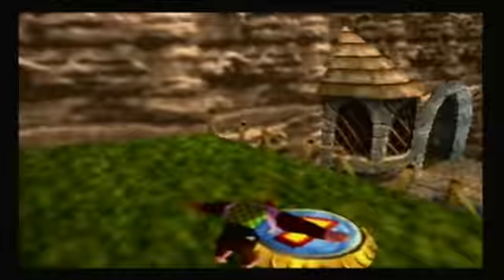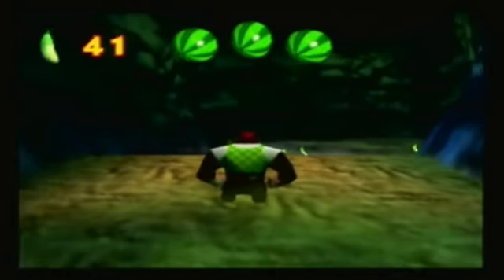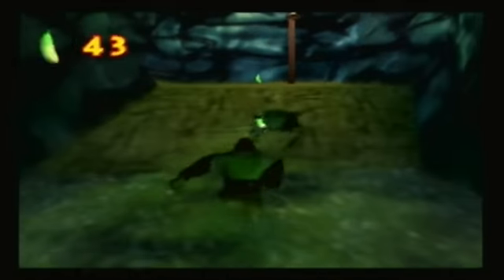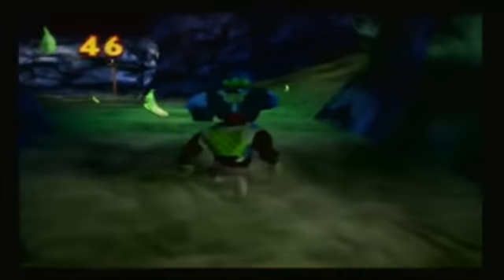Pretty much we've done most of the inside of the castle, except for the dungeon here — and the crypt, but we'll get to the crypt later. I think the crypt will be the last thing we do. Right here we have the castle dungeons, and I'd like to do that now. In here we have some bananas for Chunky, and we'll be getting those now. His Kasplat is also in here, so we'll be getting that too.